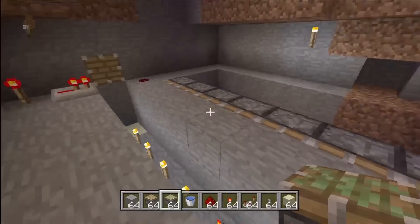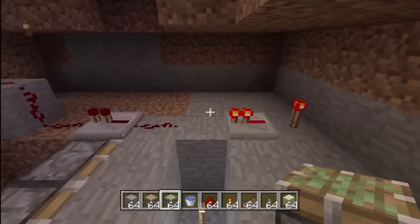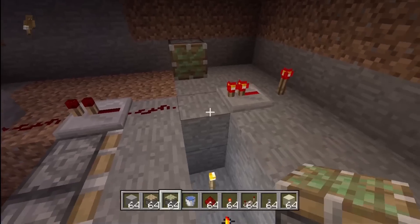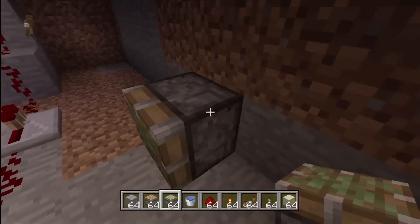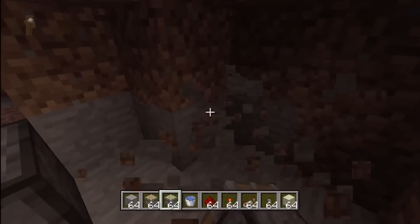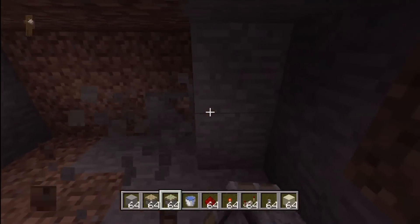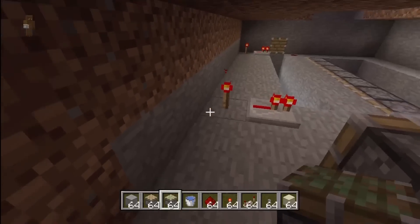On the far side — not where the hole is on the front, but on the far side — you want to place a piston two blocks away from the middle of the trench. This piston is going to be on the entire time. We're going to clear some space behind the piston so we have some more space to work with. I'm sorry if I'm not describing this very well — it is kind of hard to describe, but I'm trying my best.